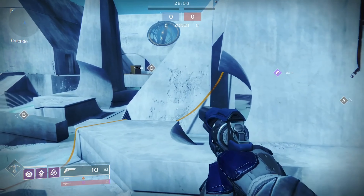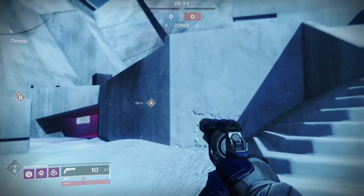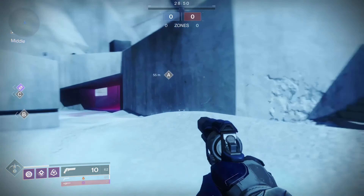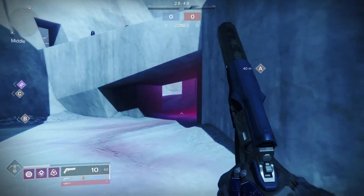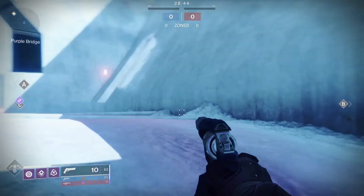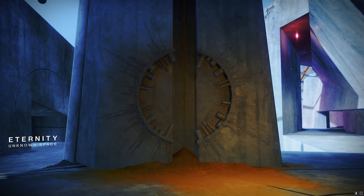Equinox is one of the few larger maps that shipped alongside Destiny 2, but with its poor design and the ability for teams to spawn trap their enemies, Bungie had no choice but to throw it in the Destiny Content Vault. Equinox finds its home in the B tier category.